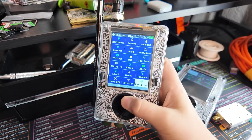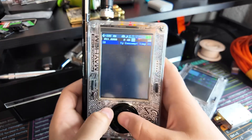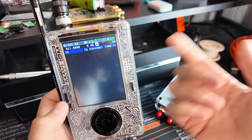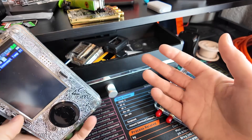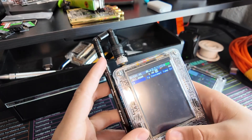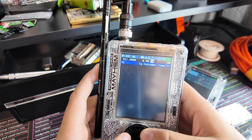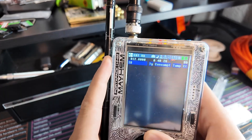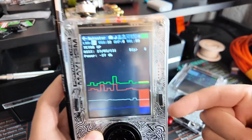Let's go over some of the new features. In receive, there are three new apps. The first is ERT Meter — this is for picking up ERTs, encoder receiver transmitters. Basically gas, water, and electricity meters in the US broadcast short RF packets, and with this app you can drive by, log them, and decode all that data — frequency, ID, consumption. Super neat.